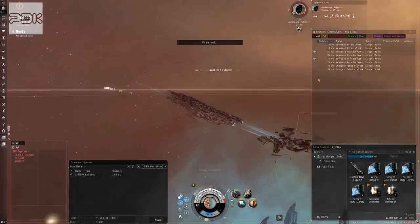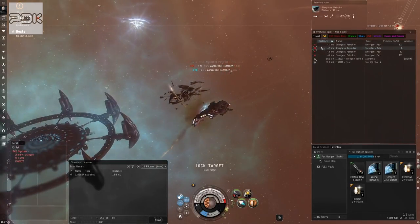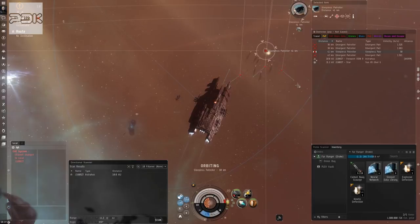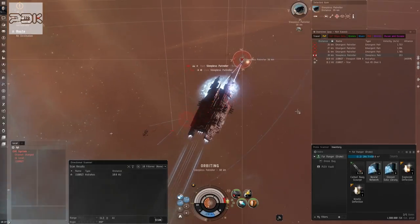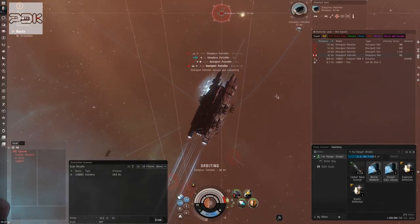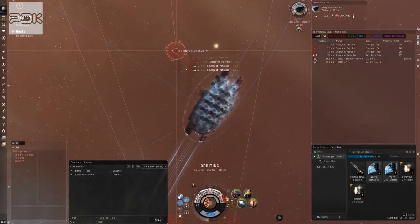Definitely going to have to think about salvage and a better way to loot, because the loot collection is going to take the longest time. We have about 20 minutes — we should be able to clear this site before I have to log off for a meeting. The battleship is coming in — we're going to want to orbit to minimize incoming damage. He's doing about 300 DPS, so we'll see what we can do here.